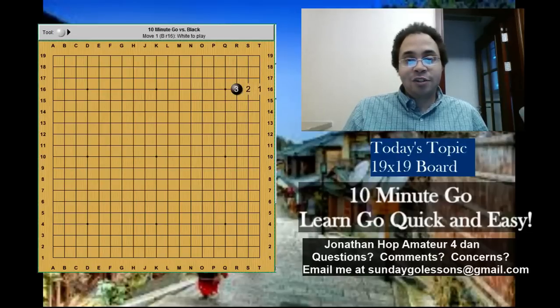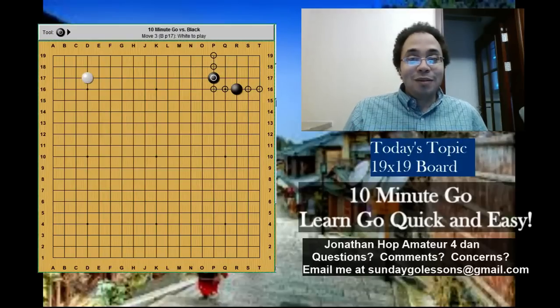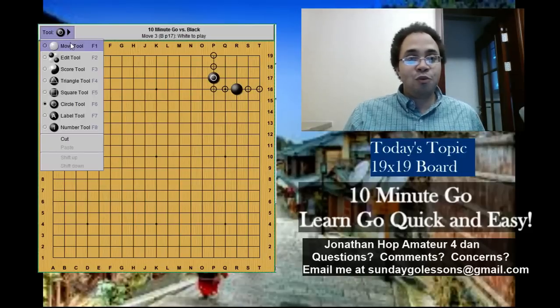Another move you can play is the 3-4 point, called Komoku — though I'll use the English term 3-4 point. With one more move you could add a stone and now you have a corner enclosure, called Shimari in Japanese. This is all yours — your territory, barring something horrible happening. It's called Wuyo Jiao in Chinese because it's the corner without any worries. This is very strong — in two moves you've officially taken the corner.